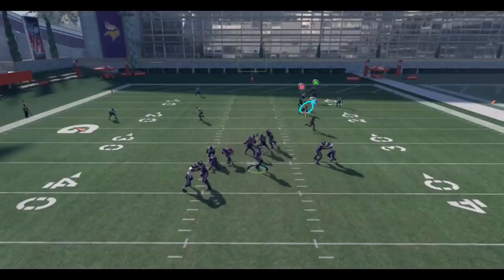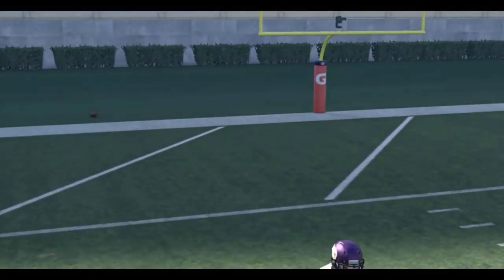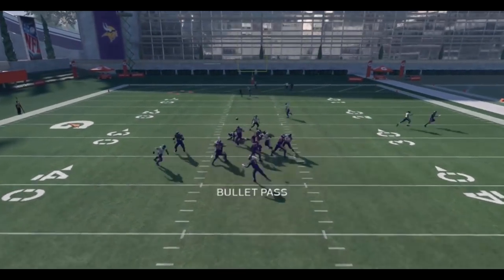This play works for several reasons. It looks like a pretty standard Cover 2 shell, but what makes it effective is this cloud flat on the outside just sitting there with nobody to guard. He's almost at the 10-yard line — I snapped the ball at about the 30, so he's about 20 yards downfield. He gets pulled downfield by not only the streak but also the motioned-out post route. I could hit the drag right now with a lot of space, or stay patient and hit the post route over the middle, which is really what's problematic.